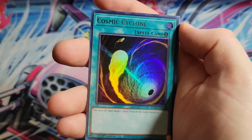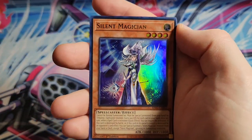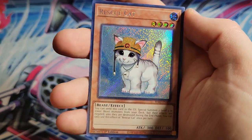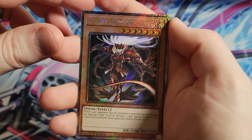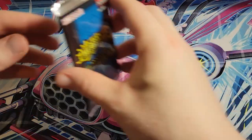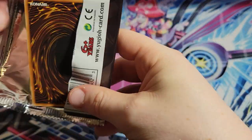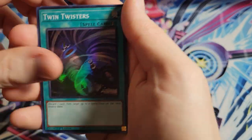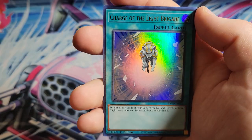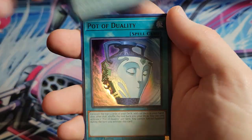Foolish Burial. Cosmic Cyclone. Silent Magician. Mind Control. Rescue Cat secret rare. Platinum secret rare of Chaos Hunter, Aluber the Jester of Despia. Another Rescue Cat. Twin Twisters. Exo Sisters Packs. Charge of the Light Brigade, Peaceful Planet Calarium.